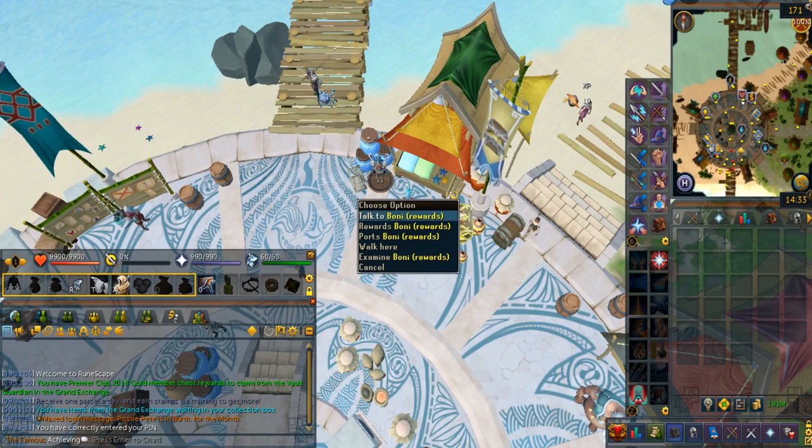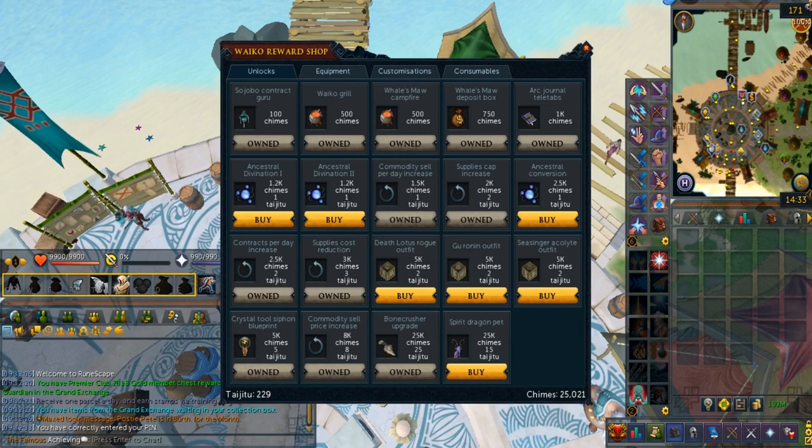The next section covers the upgrades and unlocks in the Ark. First of all, you want to talk to Bonnie in Waiko. The first tab is for basic unlocks, the upgrades, and even the Bone Crusher upgrade. Some of these upgrades in this tab are for the completion escape requirement.